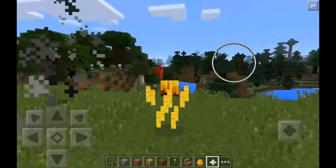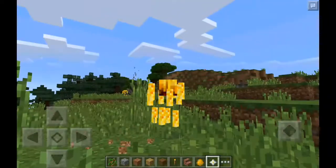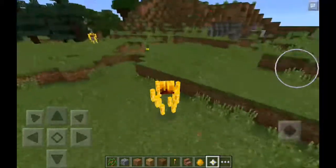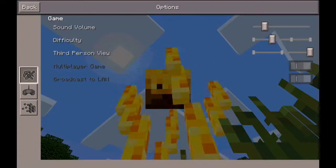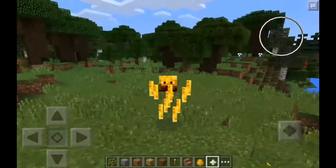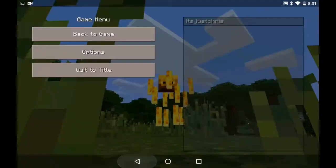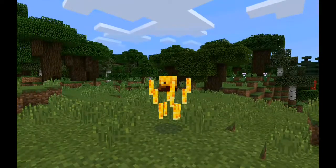Oh, that is so cool! What if we had, like, the powers of that mob — we could, like, shoot fireballs and stuff. We don't have the particle effects, though. Darn it. But this still looks pretty cool. We're a blaze right now. We're crouching — we're a crouching blaze! This is so cool, guys. I think this is awesome.